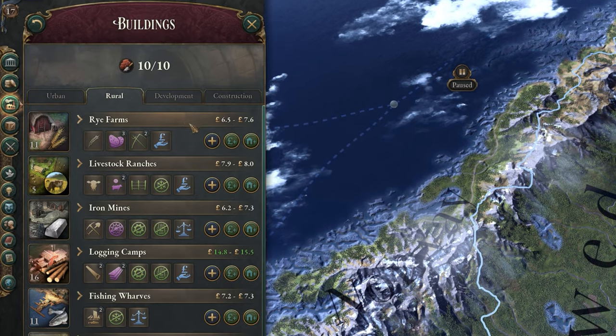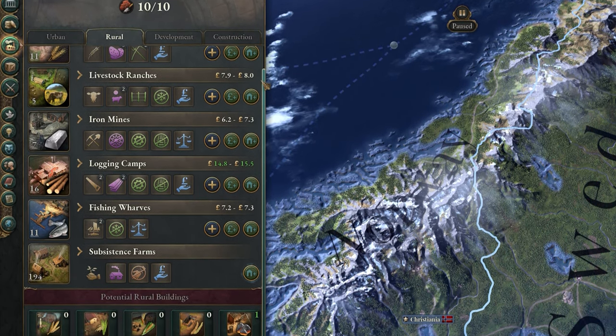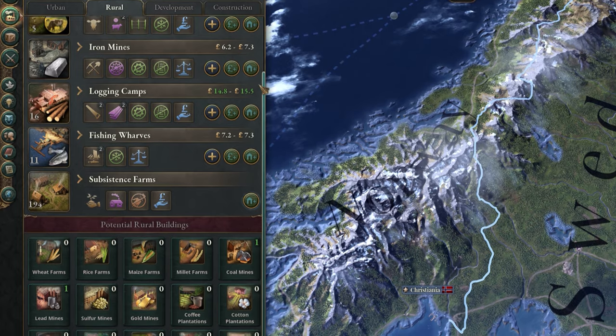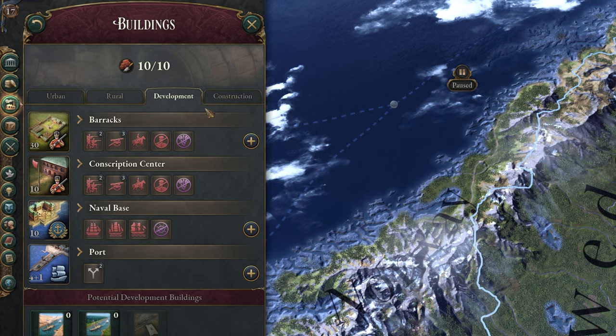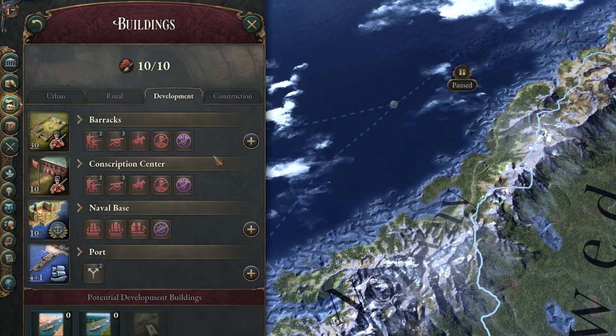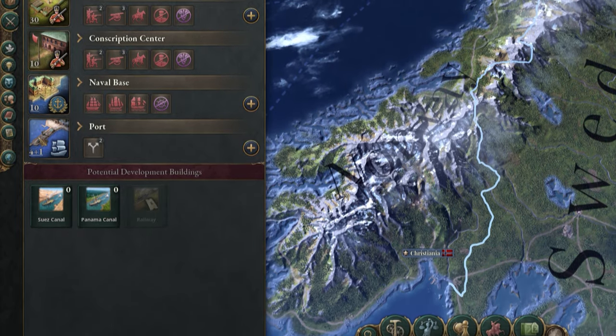Rural is the opposite — anything you'd see outside of a city, so farms, logging camps, and mines. These normally produce your less complex or raw goods, which are then used in the production of other things like wood and iron. Development buildings are half military and half infrastructure. You have buildings like barracks and naval bases, which affect your military power, and for infrastructure you have ports and railways.